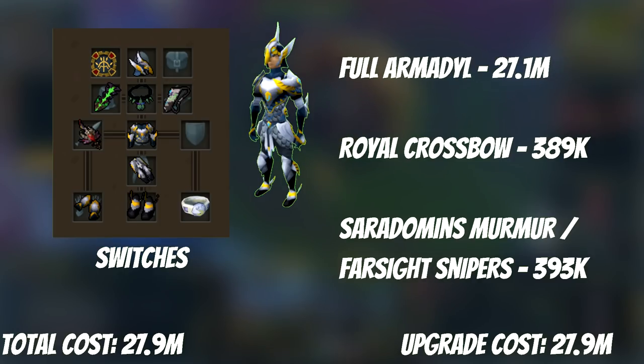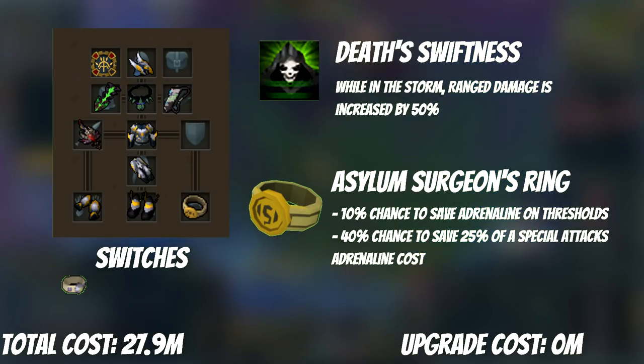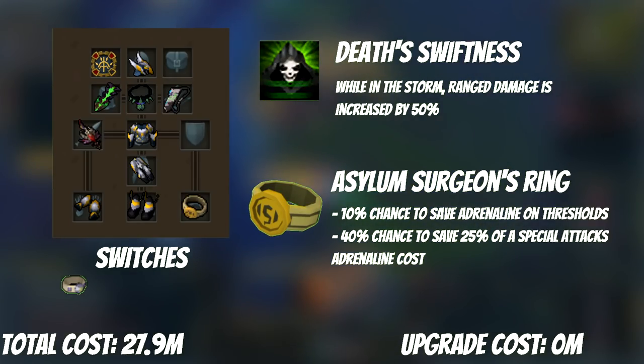The total cost is 27.8 mil for this initial setup. Our first upgrade is not really expense-related but quest-related. We want to unlock two things: first, Death Swiftness, and second, the Asylum Surgeon's Ring. You get Death Swiftness from the World Wakes quest, and it's an ultimate ability that gives you 50% more damage for 30 seconds.